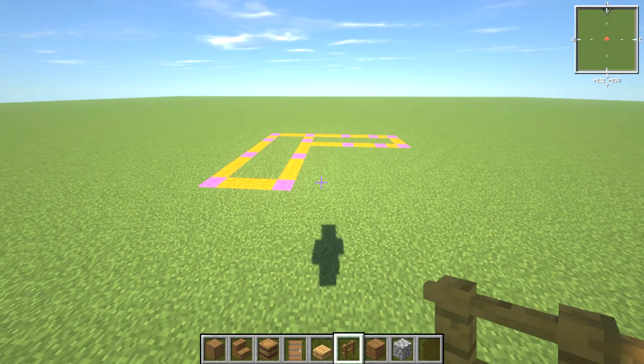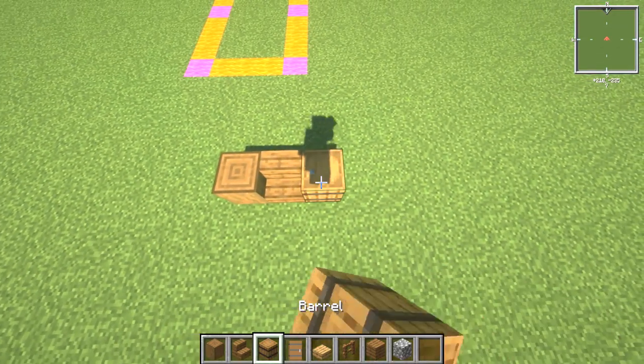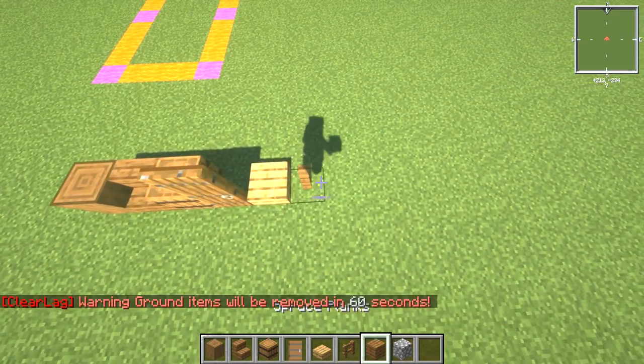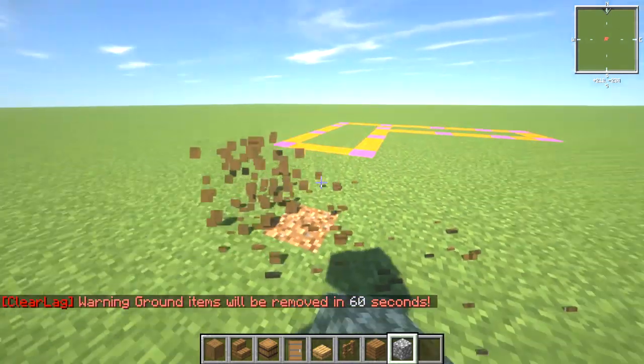First thing we're going to do is have a look at our materials list. We've got stripped spruce log, spruce stairs, a barrel, spruce door, oak slab, spruce fence, spruce planks, and also some cobblestone. We're going to need a load of other materials but this will do to start us off.